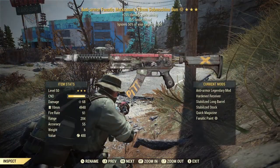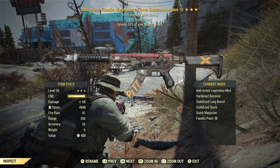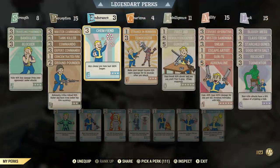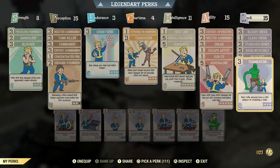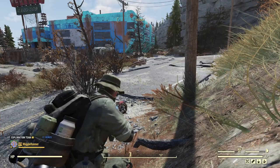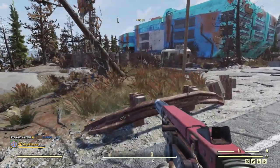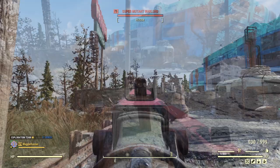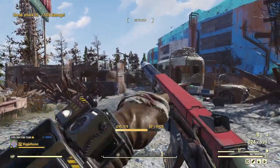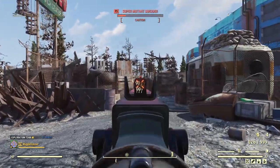For the non-VATS test, we're using an anti-armor with 25% damage while aiming and 15% faster reload. For the build, I've swapped out Critical Savvy and Better Criticals for Tormentor and Ricochet, since we won't be using VATS and those critical perks won't do us any good. Otherwise the build is the same. I'll be playing in first person because I cannot aim in third person. The lack of a sight is a problem — it just has a standard one, which makes it kind of tough to see the enemy.